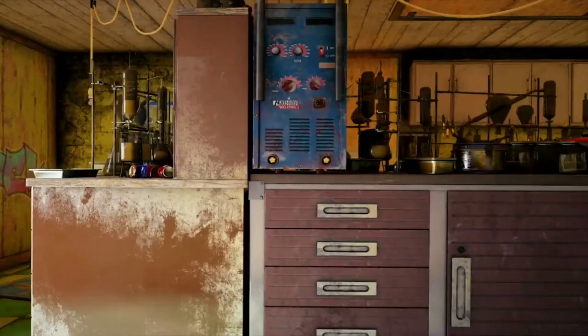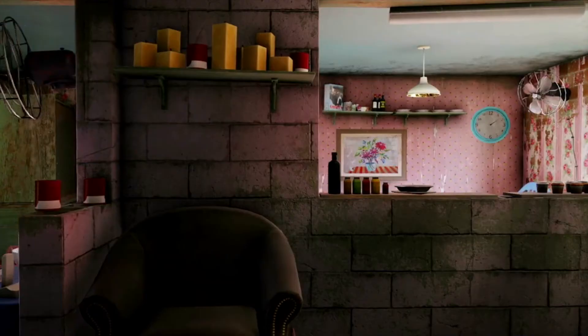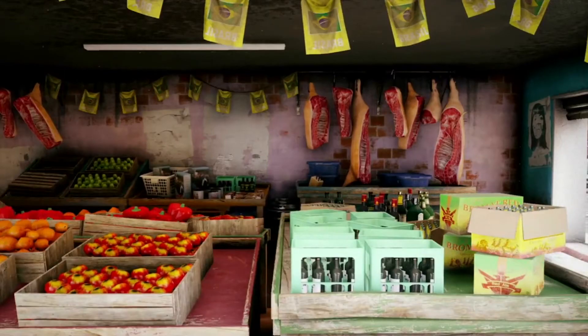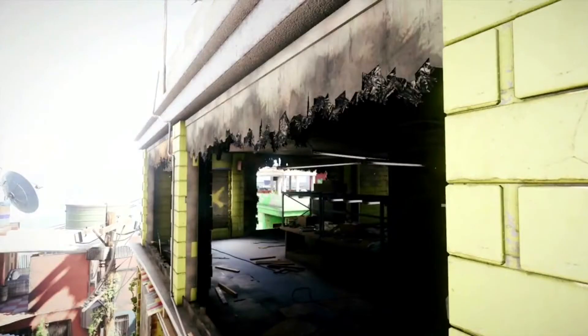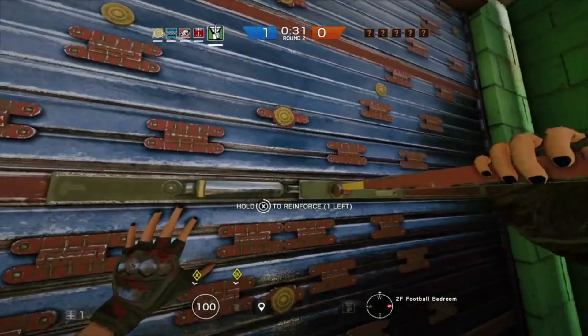We've got a picture of a marijuana growing area, and over here a little chemistry set that the enemy has set up — looks like they're making some methamphetamines. Then you've got auntie's house, which looks really nice. And in case you ever run out of ammo, you can always come down to the butcher. Here's another picture of how open this area can be with all the walls blown out — literally so much open space.